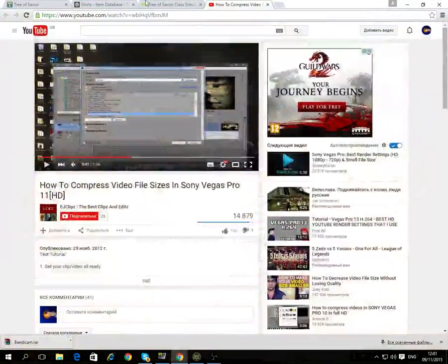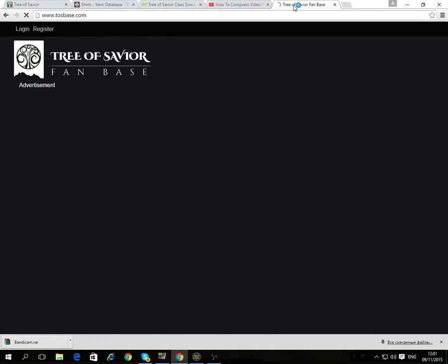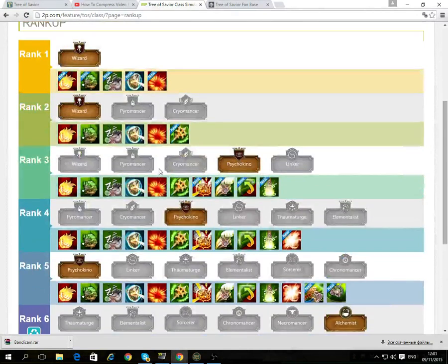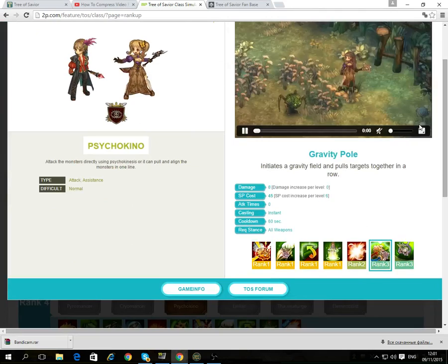So what we want is to go to a website. Go to Tossbase. This website Tossbase is brilliant, you know. That's all we need and this is the same website that I use. That's the website, like 2p.com, that's the one that I use for my classes. You can read all about it — just come up here on details, you know, blah blah blah, whatever you want.